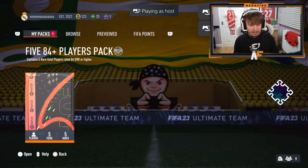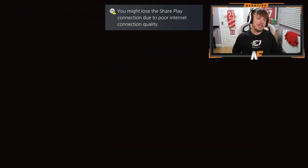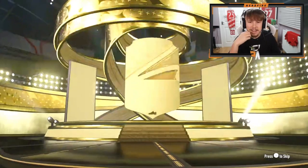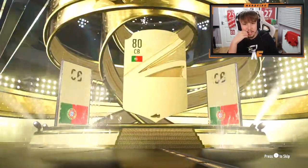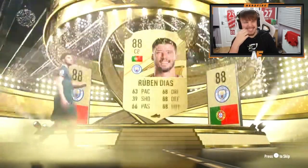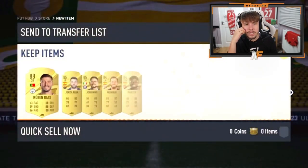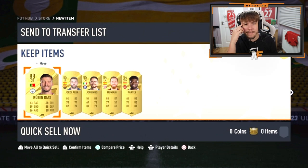MJH in the house now. Can we get back to Future Stars? Gold again, definitely a walkout. Ruben Diaz — 88 Diaz. What's going to be behind him? 2x 85s and 2x 84s. That's not great. We need some special cards on the front.